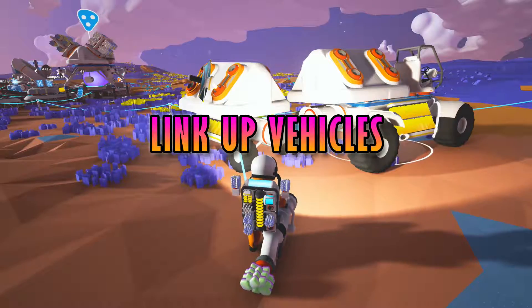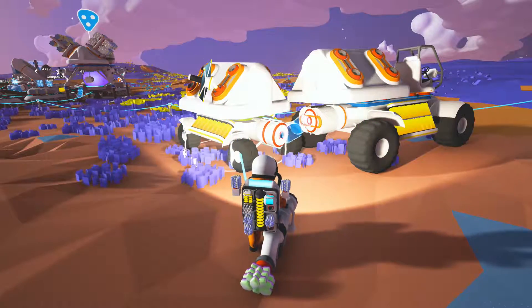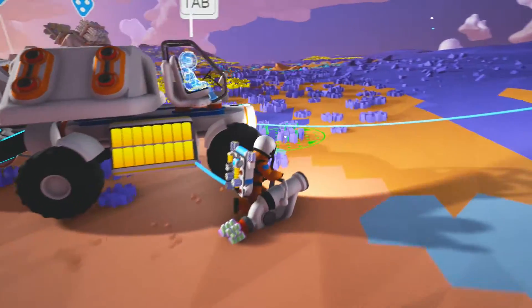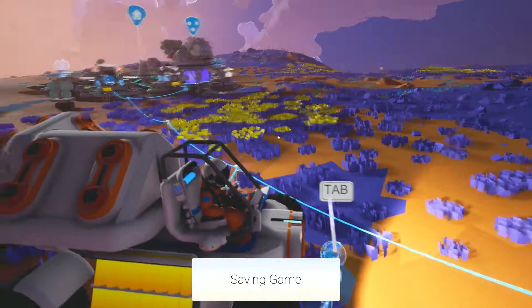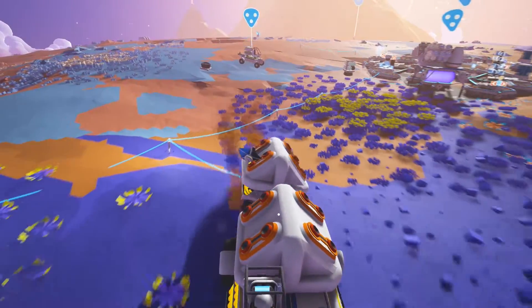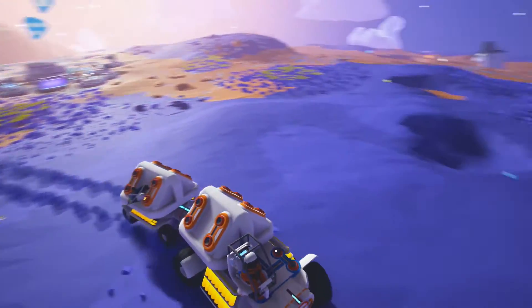Link up your vehicles. In the same way you can link your vehicles up to your base to charge them, you can link them to each other. Once they are linked they will stay that way until you separate them, meaning you can tow a truck or a rover as a trailer. It will also share power with the driving vehicle, essentially giving you an extra battery.